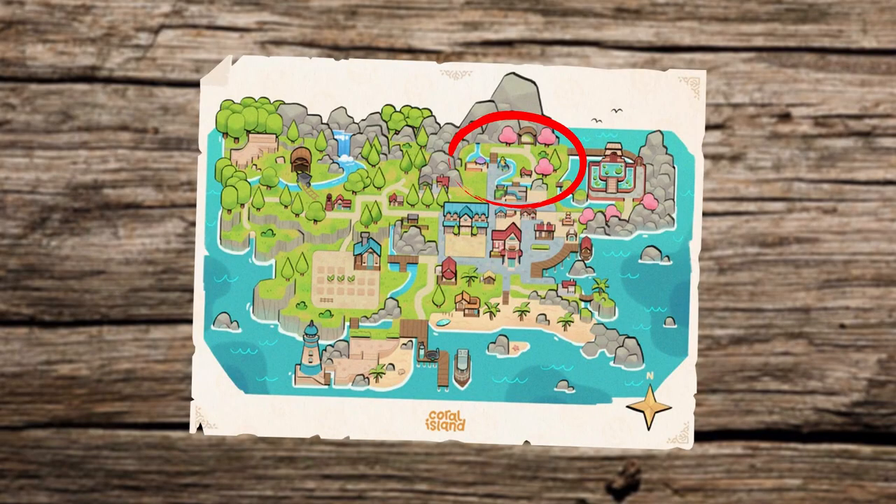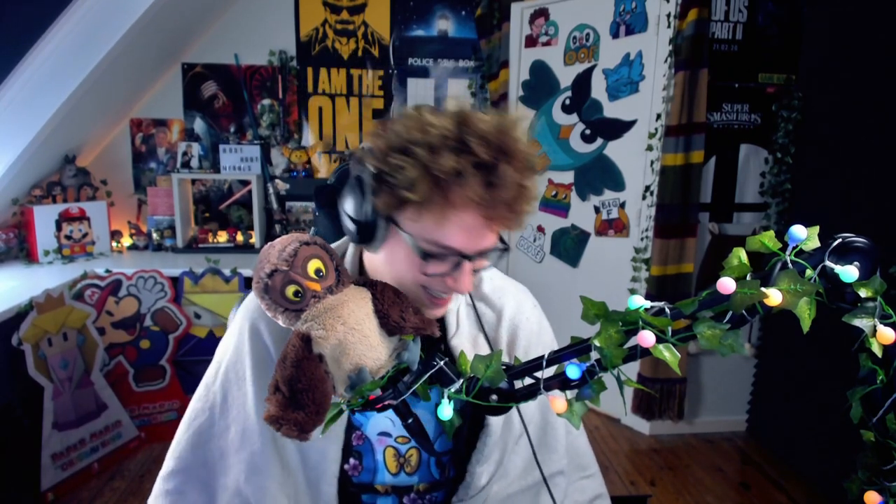Next up, as I mentioned, we have the woodlands, which apparently used to be part of the forest, but it is now tamed, but there's still plenty of green. You can find the school alongside the river, a taco truck for some reason — there's a taco truck in the woodlands. I mean, I'm not complaining; I would love to have a taco in the woodlands. And there will also be more houses of the islanders that live on the island.